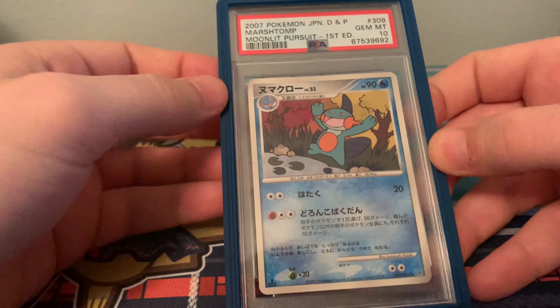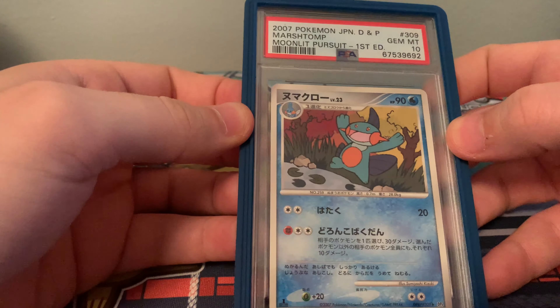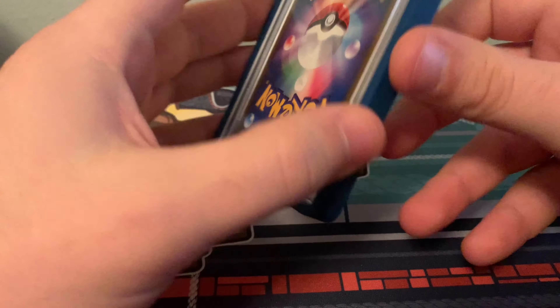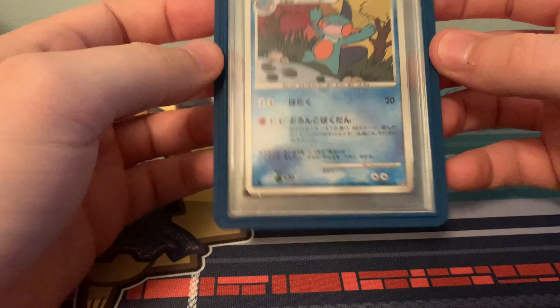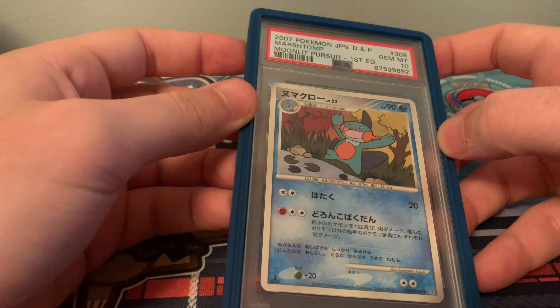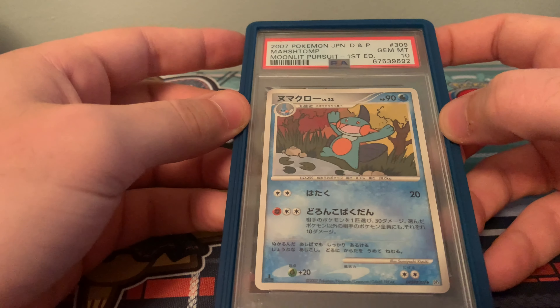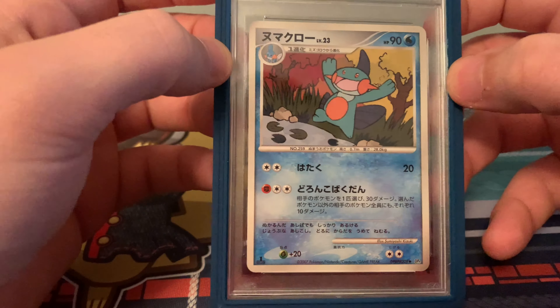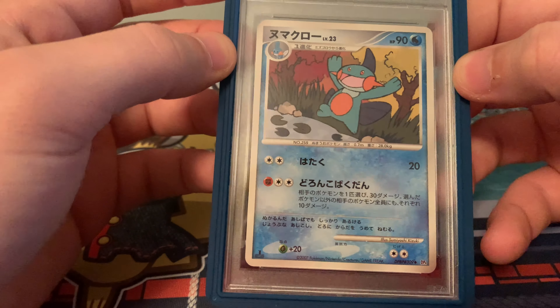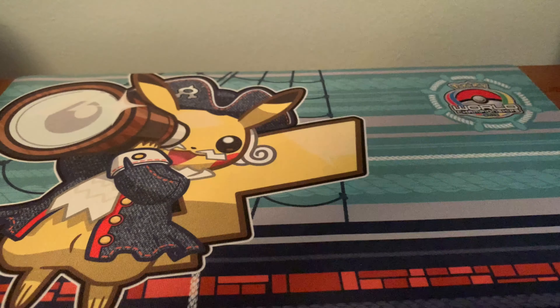Next up, the 2007 Moonlit Pursuit First Edition. This is a Pop 2 and I have both of them, which I graded myself. This is from the Diamond and Pearl era. I always really loved this card — the colors are cool and it has a more unique art style. It's a set card, but not a whole lot more to say about that one.